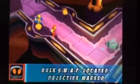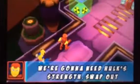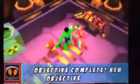Hulk swap Loki. Objective marked. You're done for, hero. Hulk can clear those gamma radiation containers. We're gonna need Hulk's strength — swap out Wolverine for Hulk. Swap to new characters by interacting with the swap. Objective complete. New objective.